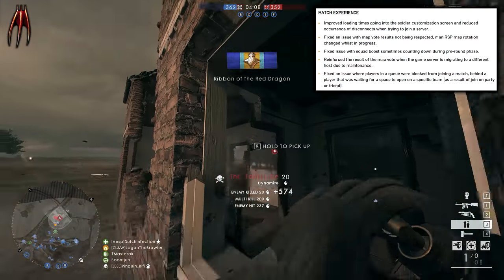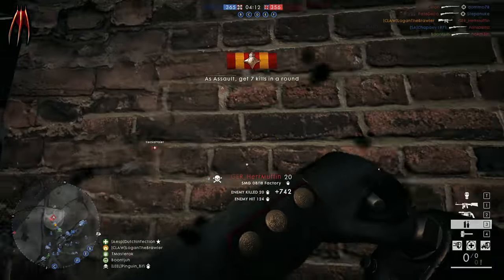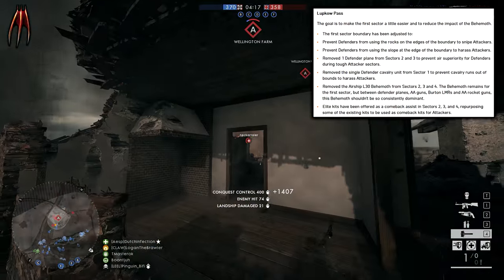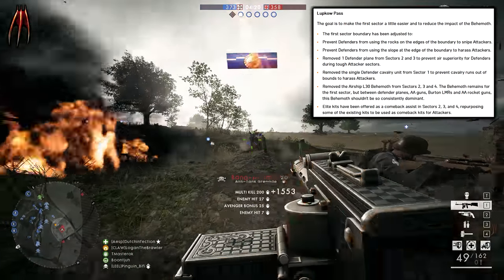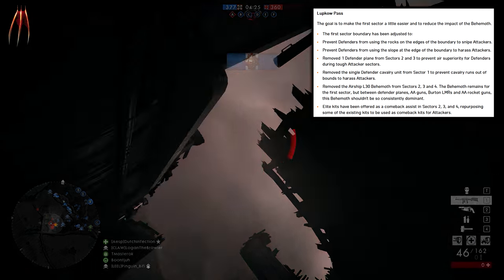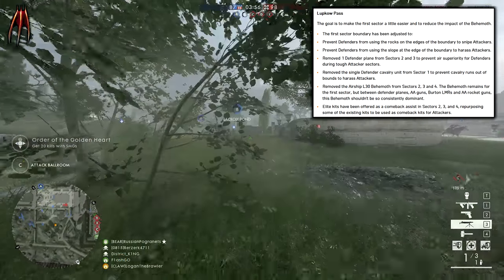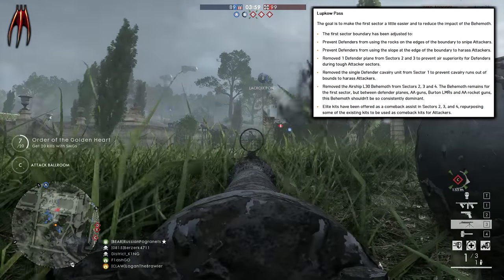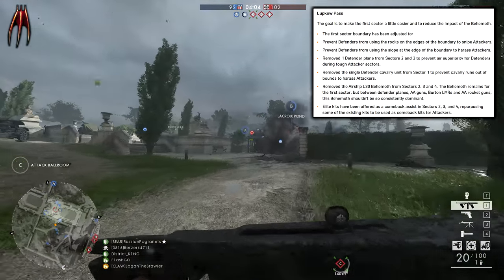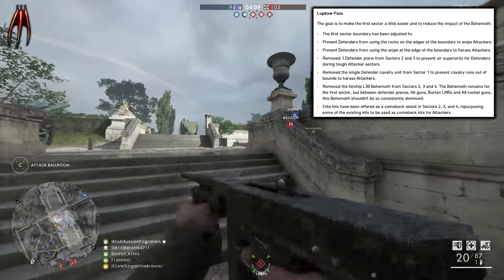The shock operation maps have seen some changes as well, and I think these were well needed. Let's start with Lupkow Pass. The goal with this change is to make the first sector a little easier to reduce the impact of the behemoth. The first sector boundary has been adjusted to prevent defenders from using the rock on the edges of the boundary to snipe attackers, and to prevent defenders from using the slope at the edge of the boundary to harass attackers. One defender plane has been removed from sectors 2 and 3 to prevent air superiority for defenders during tough attacker sectors.